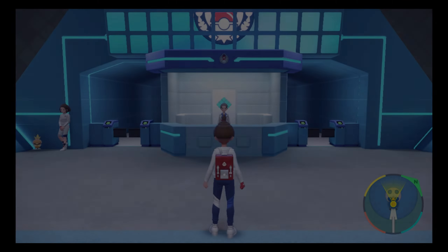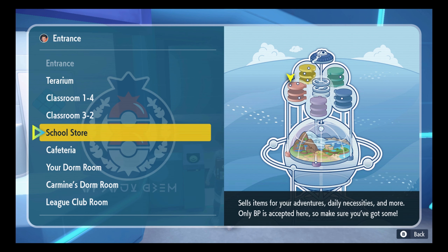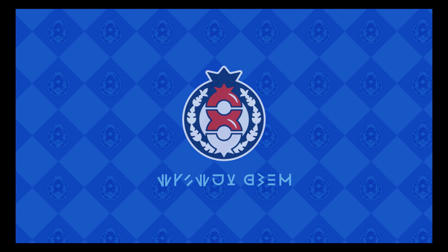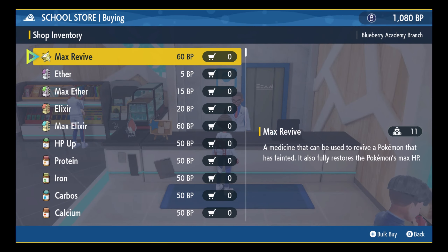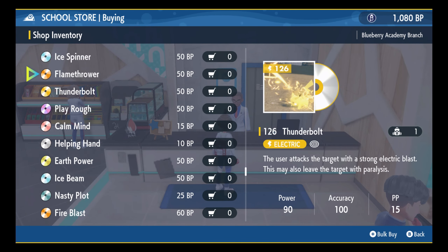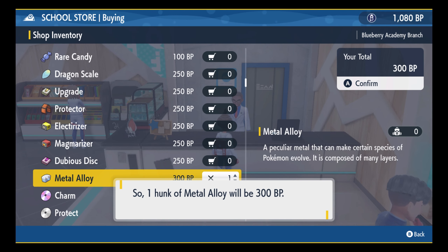To evolve this Pokemon you're going to need a particular item known as the Metal Alloy. What you need to do is go to this part here, then go down to School Store and make your way over to this shop. From there you can buy it with BP points — it should be at the bottom. Metal Alloy, 300 BP. Good thing I got these extra BP on me.